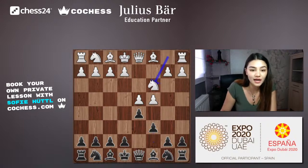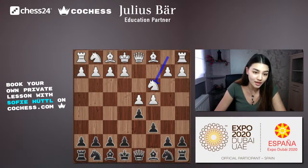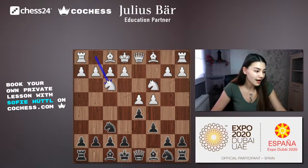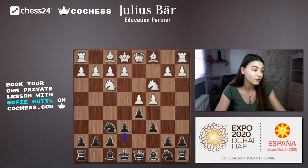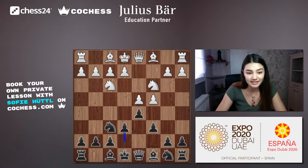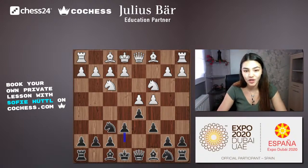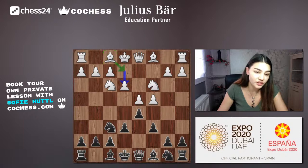White plays the normal development move Nc3, and black responds with Nf6. White plays Nf3 — these are all standard opening development moves. Black then goes e6, securing the center and protecting the d5 pawn. White plays e3 with the idea of developing the bishop to either e2 or d3.